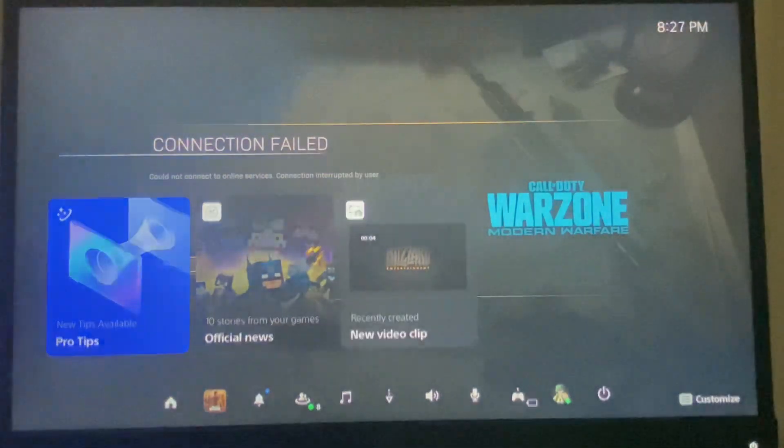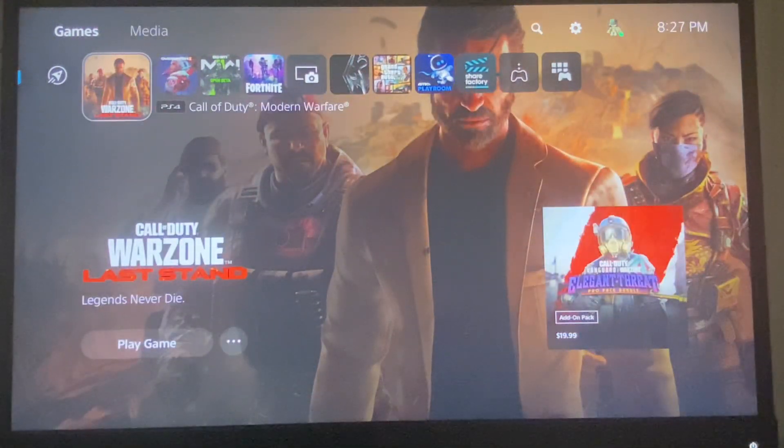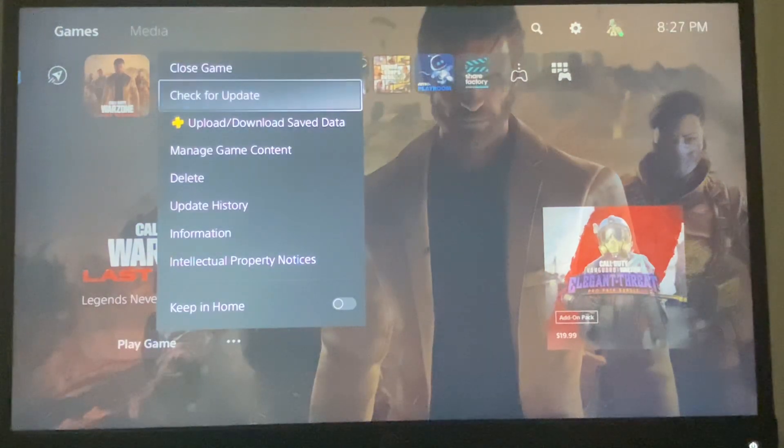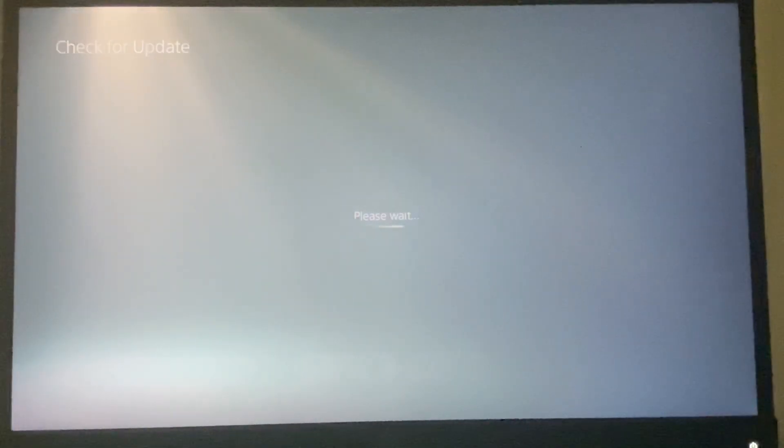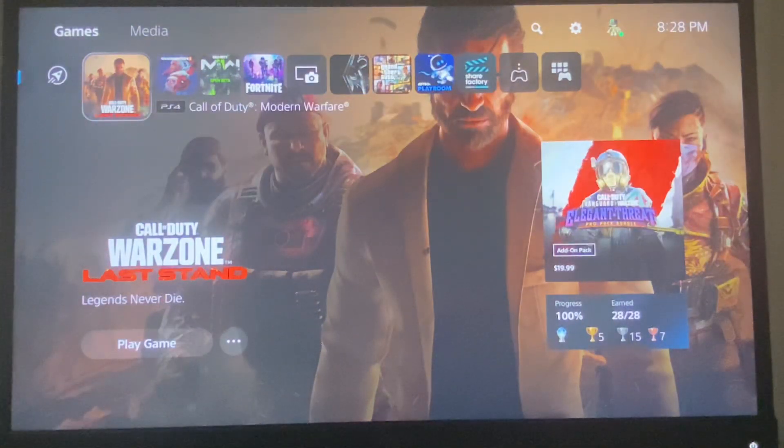On your PS5, PS4, or even Xbox, you're going to click the Options button on your controller and check to see if there are any updates for the game. If it is installed to the latest version, you should be good. However, if it isn't, just simply update the game.